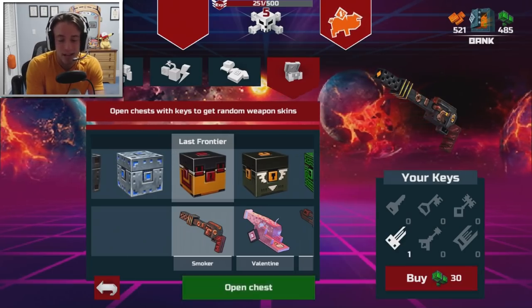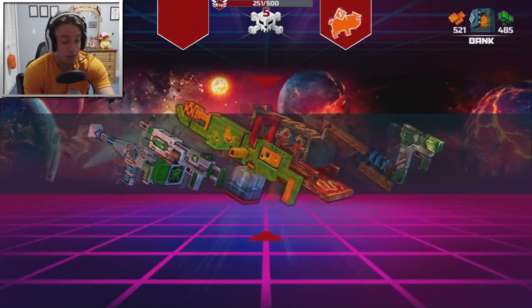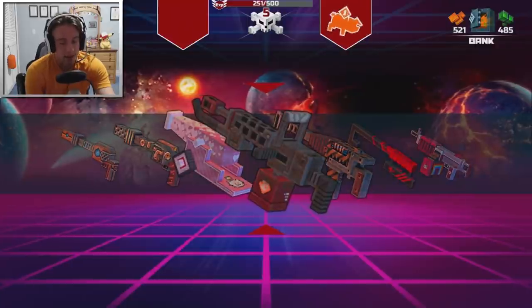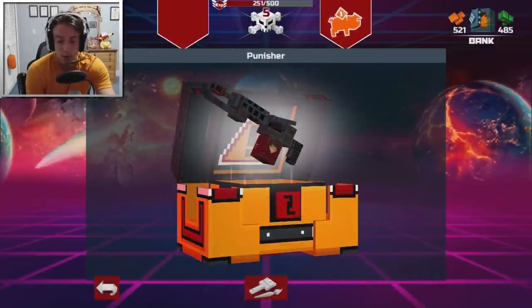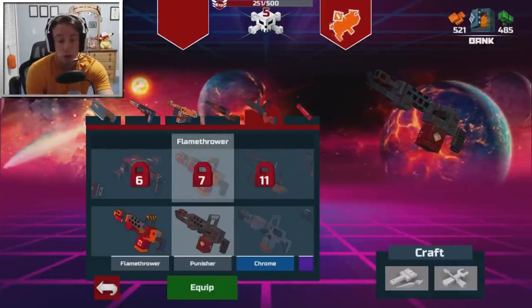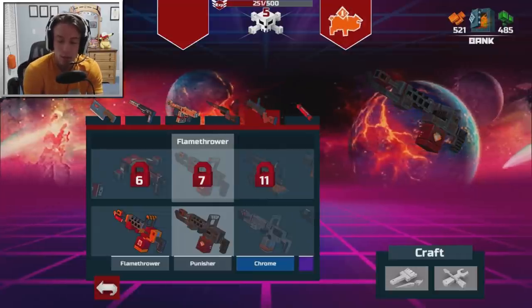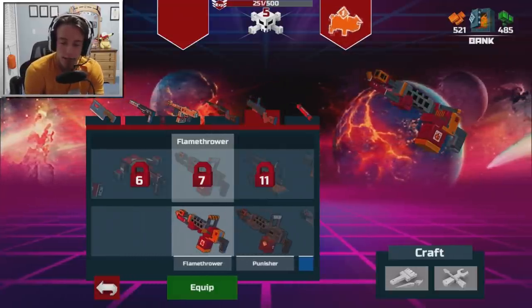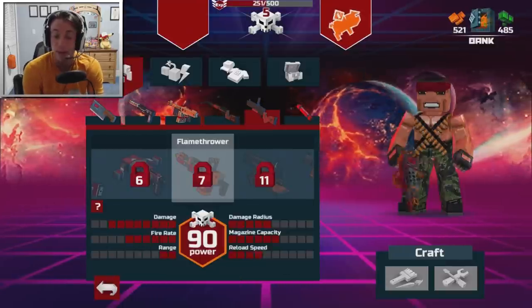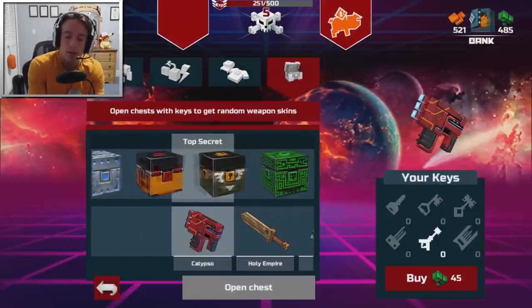Here's the Last Frontier for 30. Let's go open up one of these and see what we got. Can it be something fantastic? I don't know a lot of the guns yet in this game because I'm only level 5 still. The Punisher — and that is for the Flamethrower. So at level 7 I'll be able to get the Flamethrower. Although honestly I think the regular Flamethrower looks a little bit cooler, so I'm going to keep that regular one and hope I can get an even better Flamethrower skin.